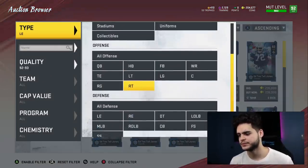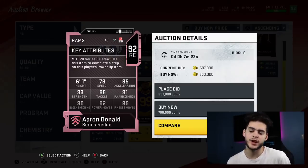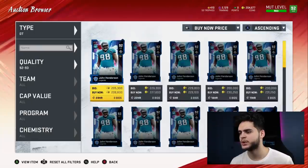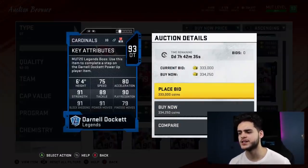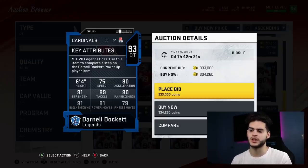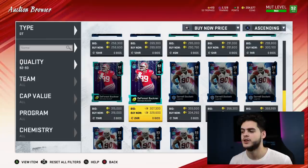At right end, it's Aaron Donald — hands down. Powered up and chemmed up he'll have above-80 speed, close to 90 acceleration with a shaker, high strength, close to 90 tackle, and above-90 power move. He's great in the run game and pass rushing — a jack of all trades. At defensive tackle, Donald Dock gets the nod over John Henderson despite being 100k more, because of his 80 acceleration and 75 speed — making him like an end playing at defensive tackle.